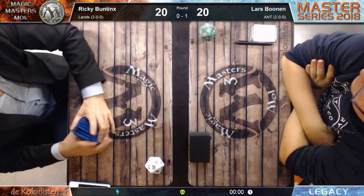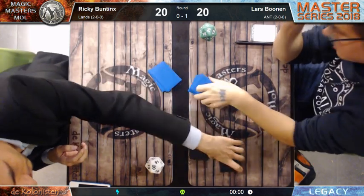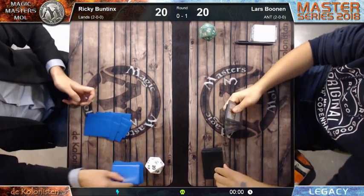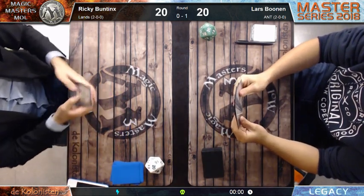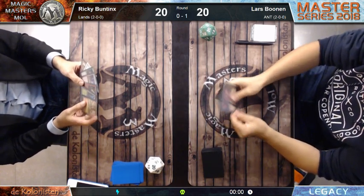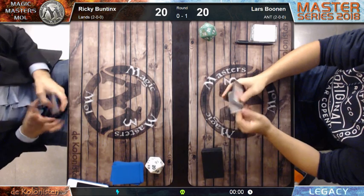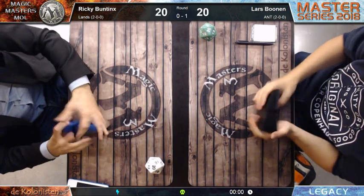He can cut Glacial Chasm and Tabernacle. Do you think he keeps Tabernacle in considering the ANT player could go for Empty the Warrens? I don't think so - the Lands player has enough anti-magic cards: the Sphere, the Chalice. Going against Empty the Warrens with those is hard to do.